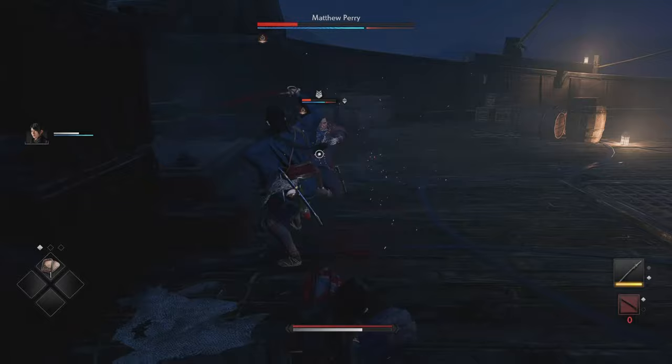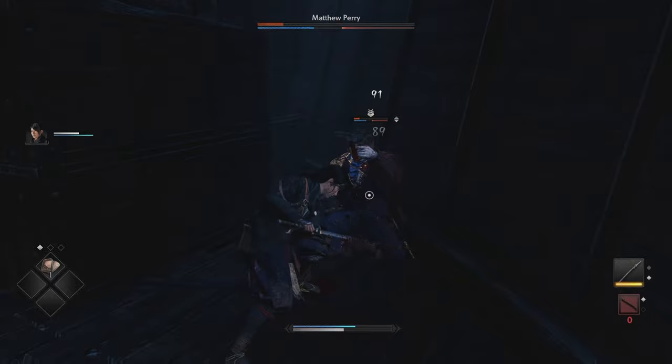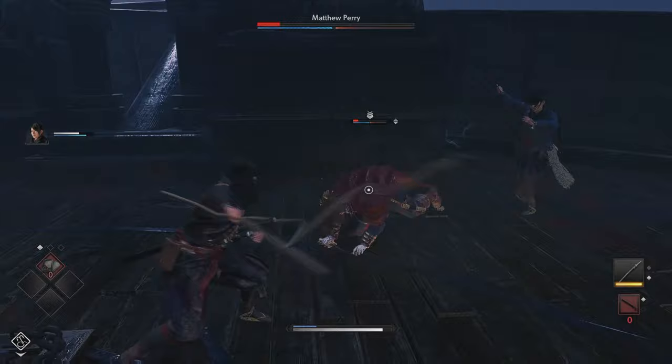Don't forget to use your weapon art spell skills to deal a little bit of extra damage. You don't have that many great choices at the start, so really anything can help. It's good to try and focus on parrying his attacks if you can get the timing down right. If not, dodge rolls are your friend and they actually work pretty well in this.